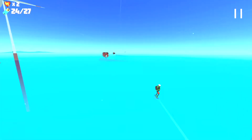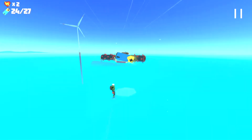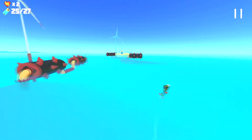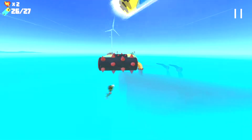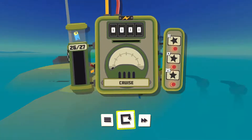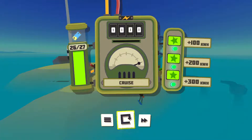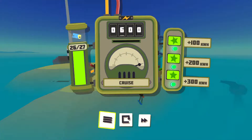At the end of the stage, we get scored on our performance. We actually missed one battery, so we almost completed the stage perfectly, but not quite. So here we are at the end of the stage. The number of batteries determines how much power we get at the end. Obviously you get rated on the star rating — the more batteries you get, the higher star rating and the more power you get.